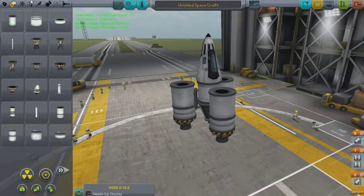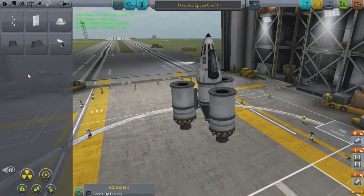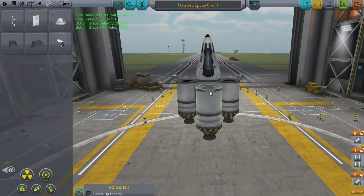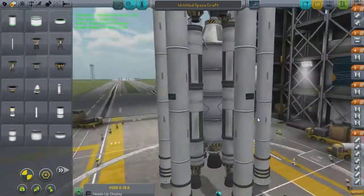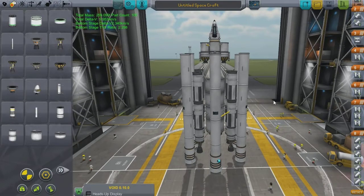And that right there is what we're going to land on Minmus. I think we need to throw some landing legs on it and maybe a few lights and things like that. But you now actually have, in essence, everything that I'm building this episode. So yeah, there we go. We're just going to jump forward to this.